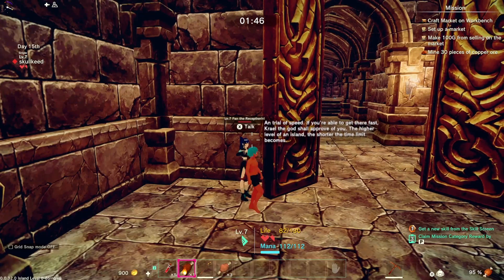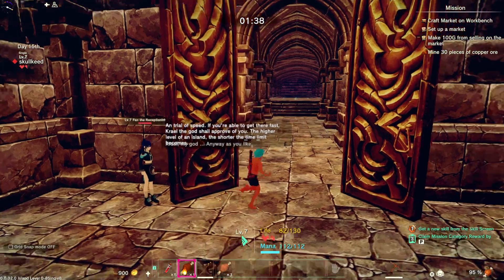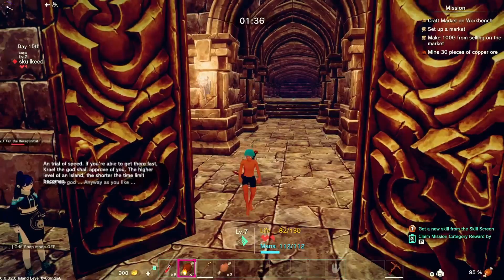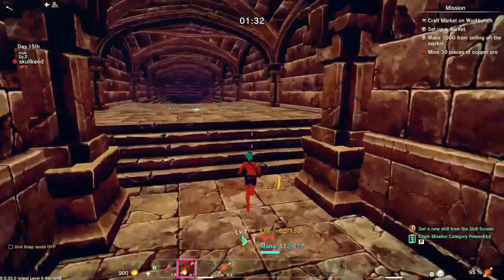There's a trial of speed here. If you're able to get there fast, the ghost will approve you to a higher level. On an island, the shorter the time limit becomes. I couldn't read the other part, but I don't want to do this trial yet — I just wanted to show you that it's here.